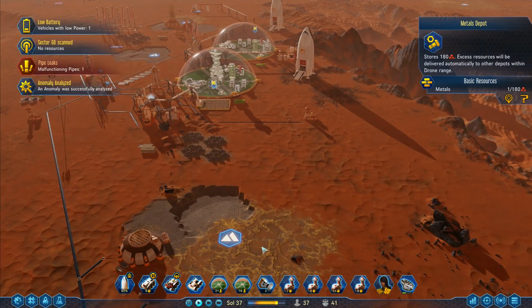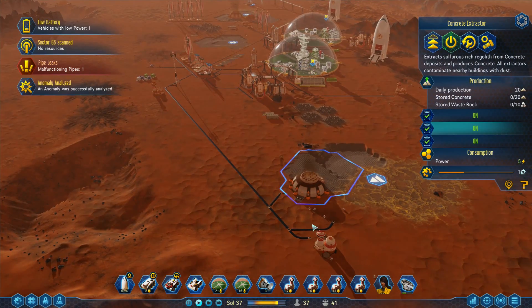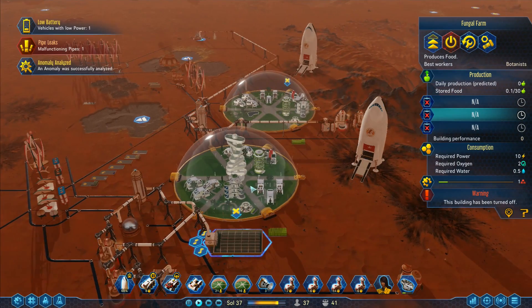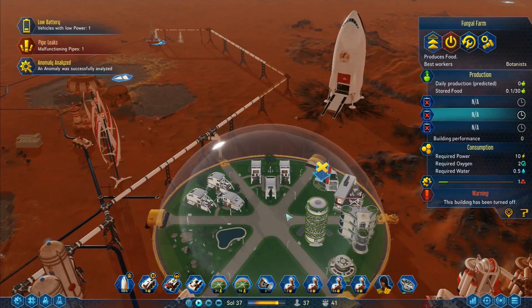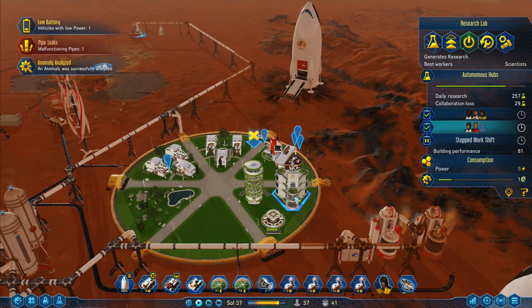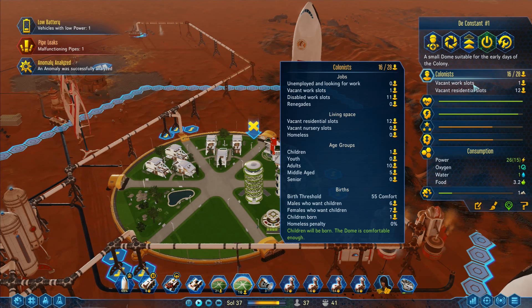We've only got one metal down here, which is not great. I'm still running on normal speed but I'll speed things up in a minute, just wanting to make sure everything is running well. No major issues — we've got vacant work slots. Looking at the colonists: 16 colonists here, one child. I don't have any education or anything like that — children will be born and the dome is comfortable enough for children.